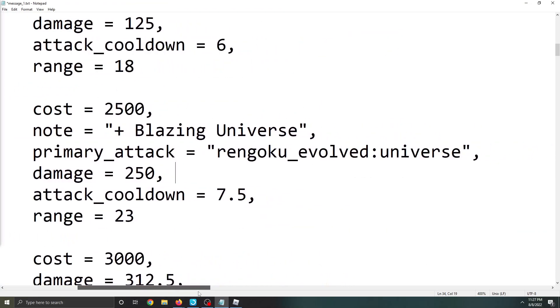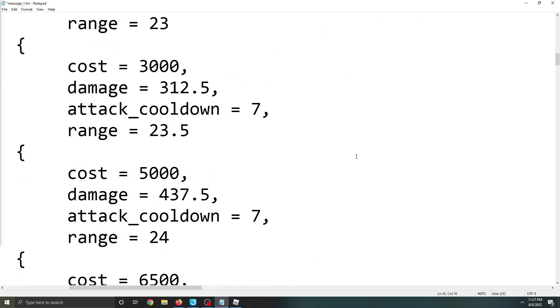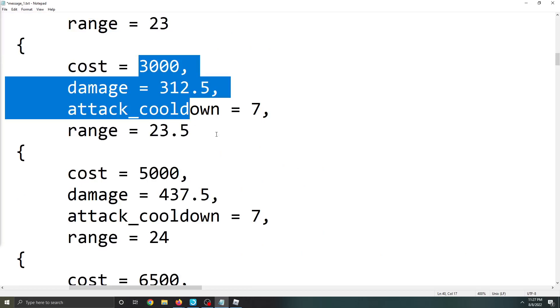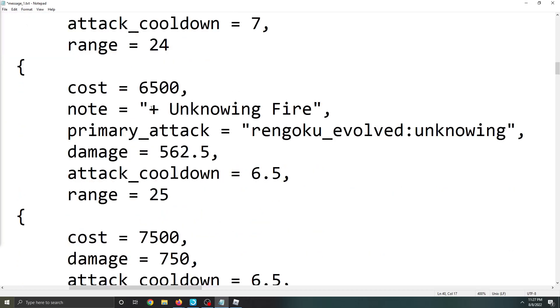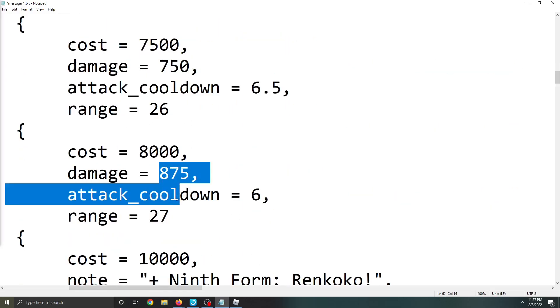Blazing Universe keeps scaling with more damage and increased attack range as you upgrade. Eventually he gets a new ability called Unknowing Fire: 500 damage, 6.5 cooldown, and 25 range. He's got a couple more attacks stacking even more damage on top.